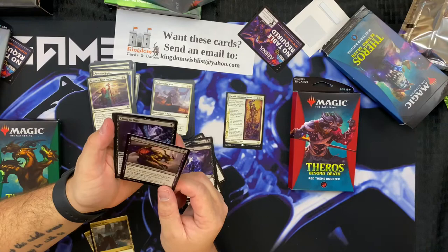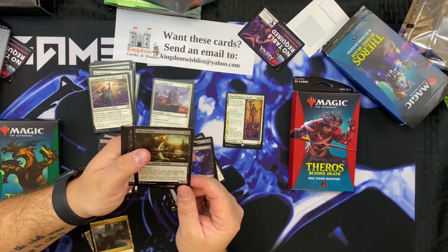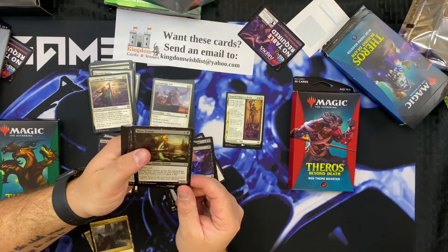Was there an Enemy of Enlightenment in there? I don't think I've ever seen that one. Yeah, I think that's a first time I've seen that - or this one. They might be uncommons - yeah, I think I just found it in the blue one.